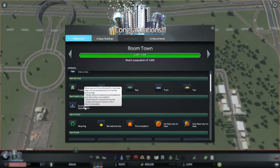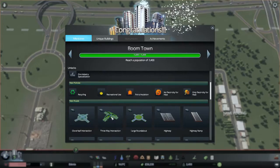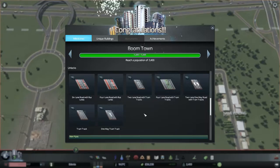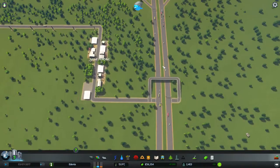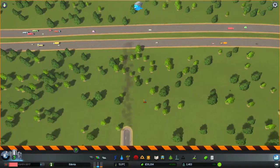We've got ore specialization as well now, which is great. It's non-renewable, by the way — so if you ever do some ore specialization, it will run out eventually. We've got recycling now, which is really nice. And we can do the three-way intersections now, officially — though that's a bit too little, too late for that one. But we've got a bit of cash now.